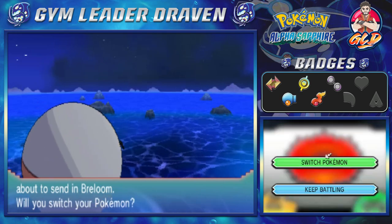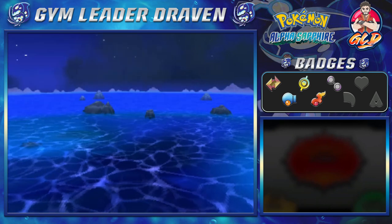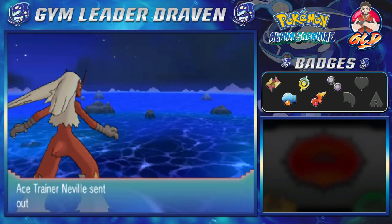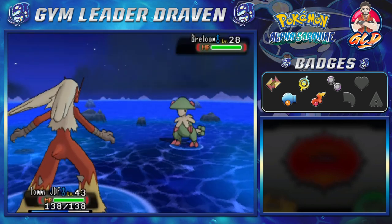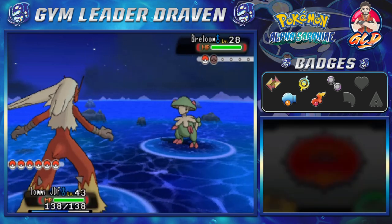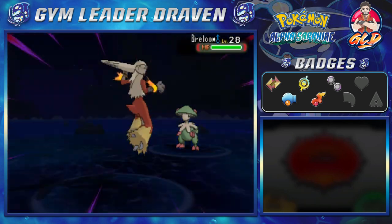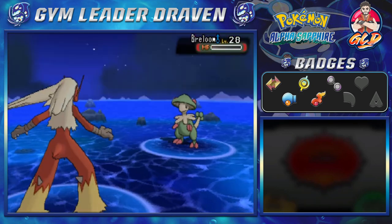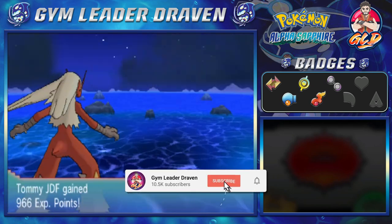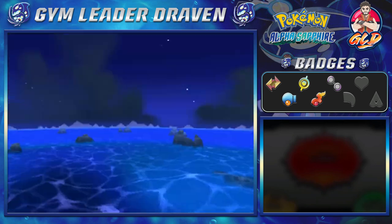And here comes Breloom — the Pokemon we hope to get once we're done with this. We're going to go with Tommy JDF; this guy is looking like a tank. The fighting type Pokemon in this generation — I really like the combos. You got fire and fighting, grass and fighting, and then Meditite with psychic and fighting. You can't beat those combos.